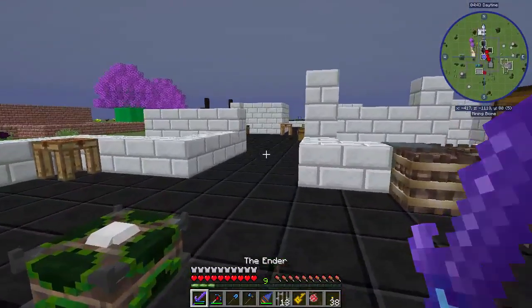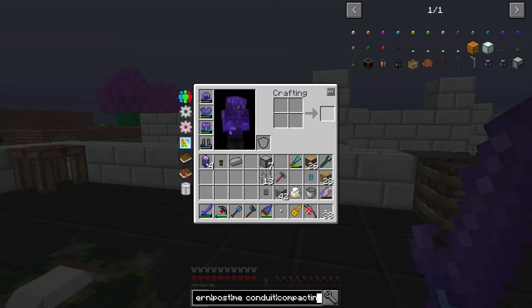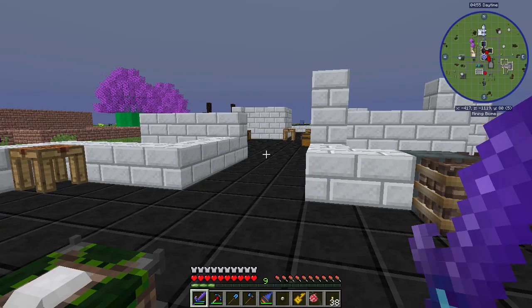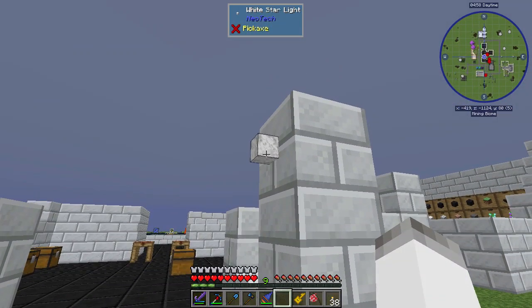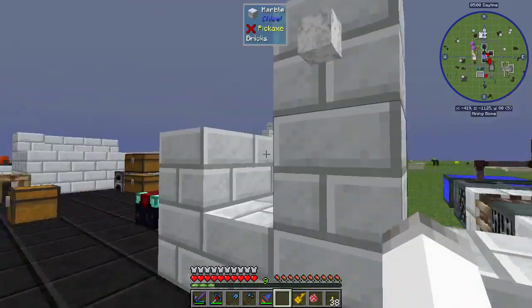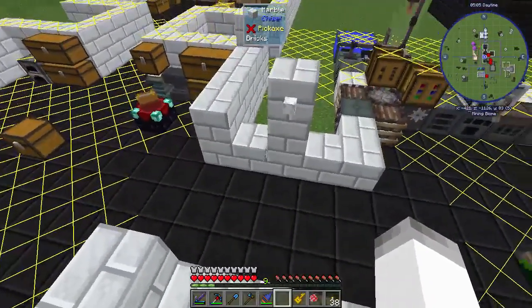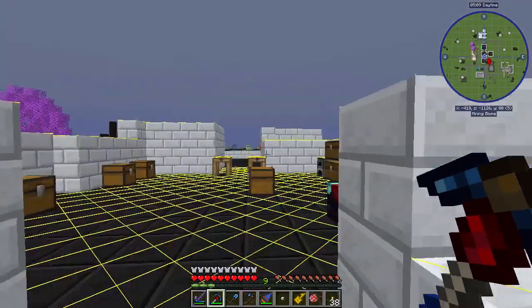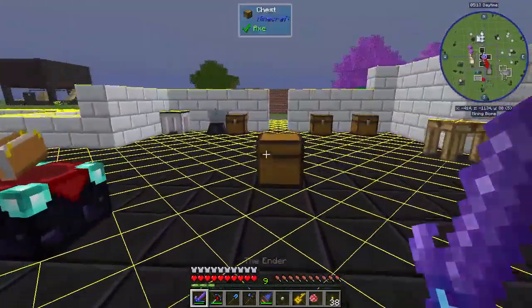Maybe we'll just use lanterns, maybe we'll use these calculator lanterns. But for interior, I think what I like is these star lights from Neotech. They are incredibly simple to make. You can make them in any color — it's just glowstone and a torch. It's just a little tiny thing and it lights up a decent area. If we hit F7, that's how much area it's lighting up. So what we can do is kind of hide those in the ceiling, and I think that'd be really cool.